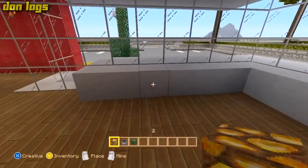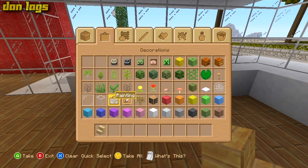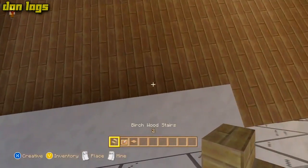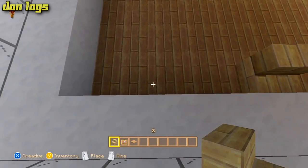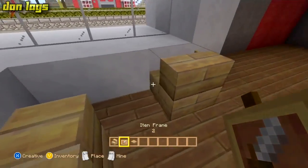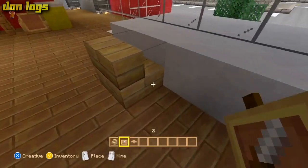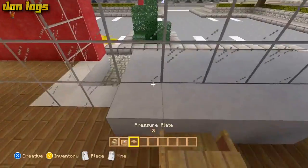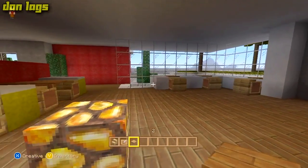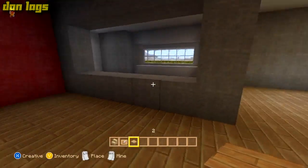Next thing I'm going to do is make a little booth area thing over here — just like that, and like that, and like that. These are smaller like coffee stations. I don't even know if they have stuff like this at McDonald's, I know they have coffee and stuff. Not like I've ever had it, but yeah — that's where you drink your McCafés or whatever they're called.